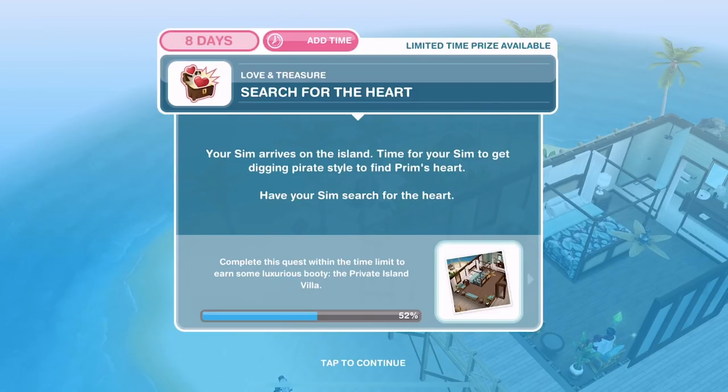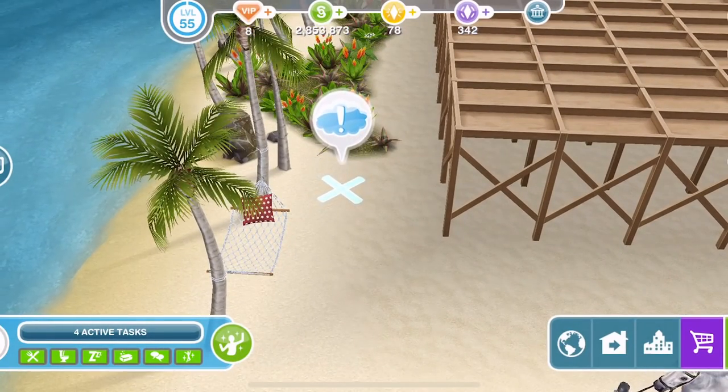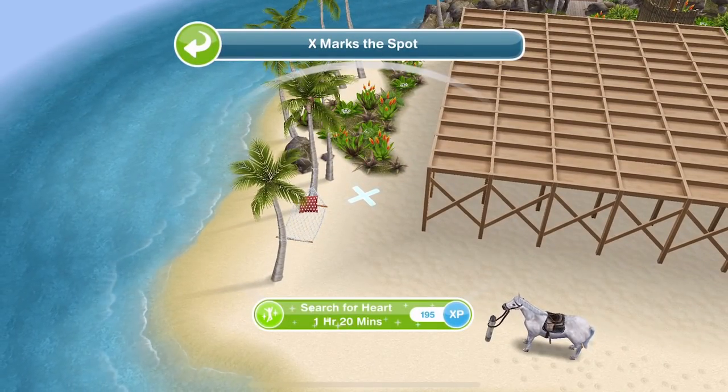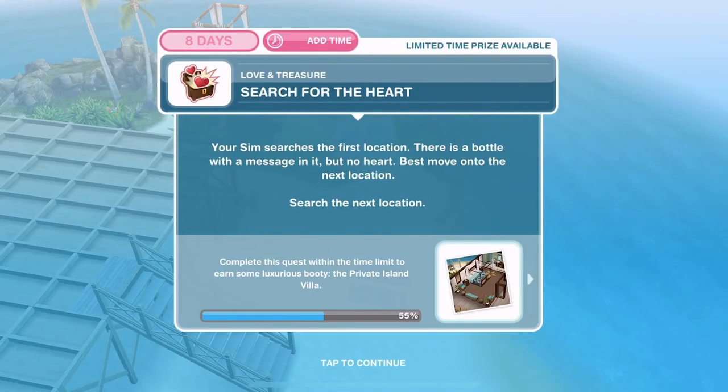Your sim arrives on the island. Time for your sim to get digging pirate style to find Prim's heart. Have your sim search for the heart. We have cross and exclamation marks — if you don't know where to go, just look around the island and you will see an exclamation mark. Search for heart is one hour and twenty minutes. We have finished searching — we need to search again. Your sim searches the first location. There is a bottle with a message in it, but no heart. Let's move on to the next location.